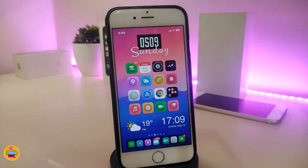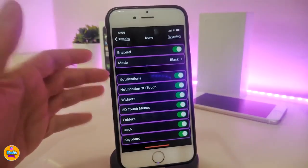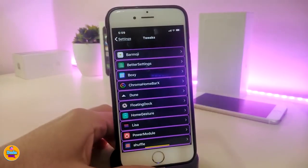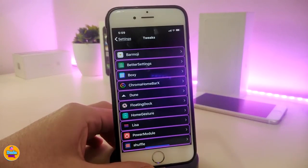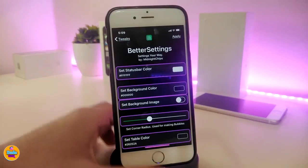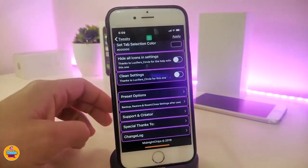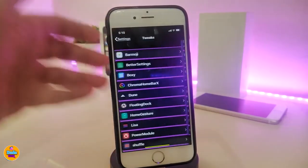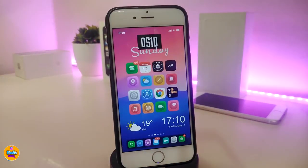The next tweak is Better Settings — it's what I'm using in the settings app right now. This tweak has been updated to work with A12 devices and is available for all devices. You can customize various options and adjust sliders for different things. Once you're done, respring your device to apply the changes. It's a really beautiful tweak to bring into your jailbroken device.